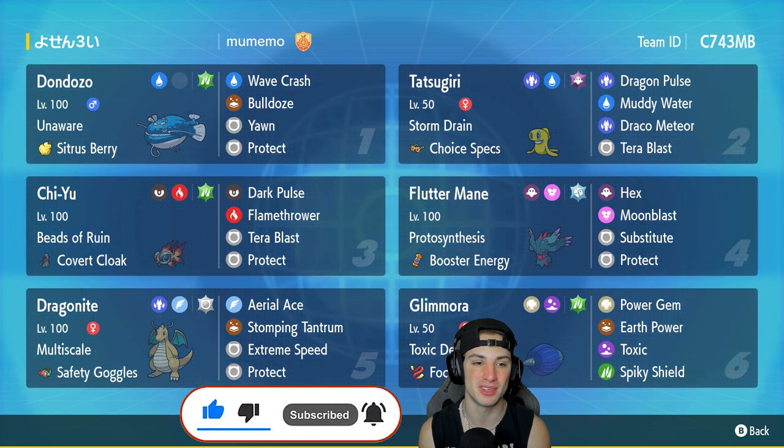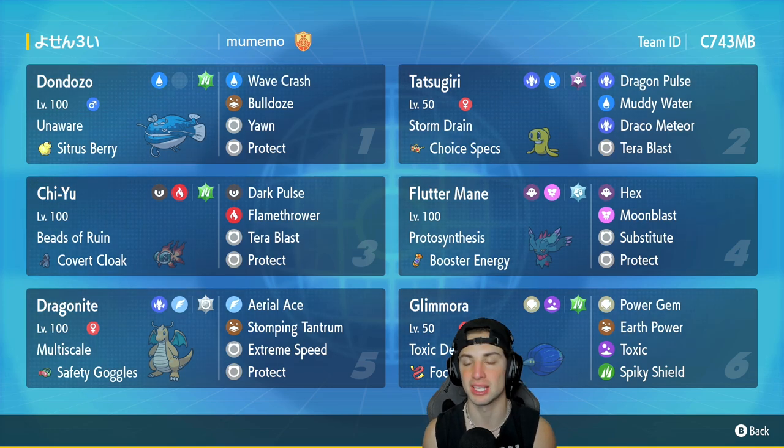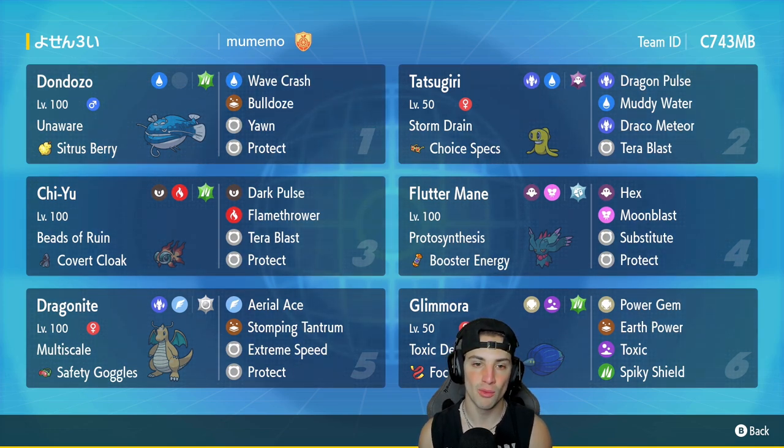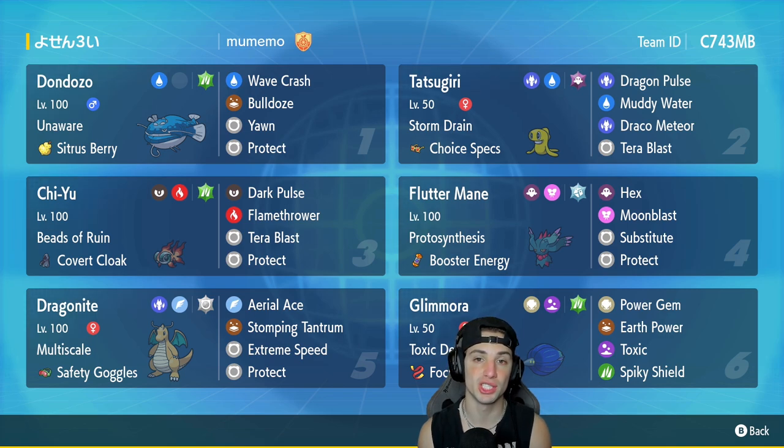The first Pokemon we have on our team is going to be Dondozo. Dondozo is here without Tatsugiri — Tatsugiri does not have the Commander ability, so this Pokemon cannot hop into Dondozo's mouth giving it all those stat boosts. But we can use this to make our opponent think we're rocking that combo. We got Unaware, the Citrus Berry, Wave Crash, Bulldoze for speed control, Yawn, and Protect. Dondozo is still pretty strong on its own.